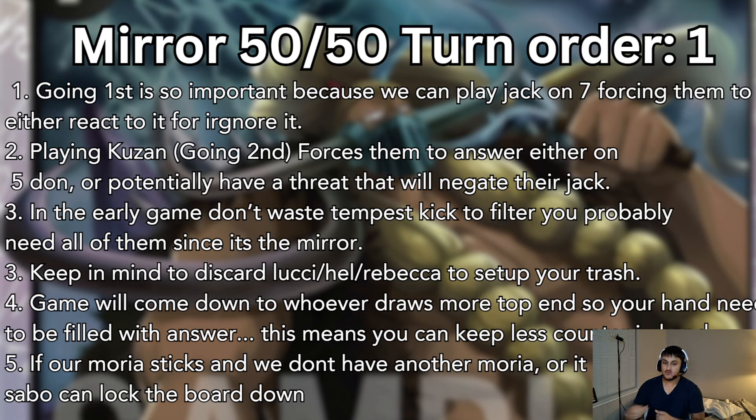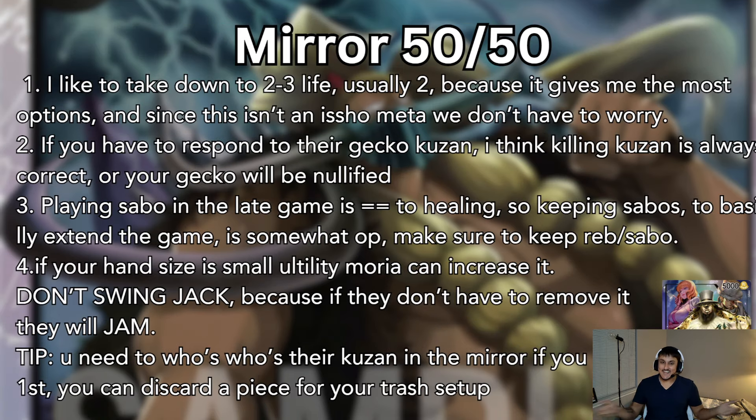The game's going to come down to whoever drops their top end and it sticks, so you can keep less counter in these matchups. You don't always need to grab 2Ks off your trash. If our Moria sticks and we don't have another Moria or it's not necessary, we can just play Sabo to lock it down and keep swinging. I like to go down to 2-3 life, because they're not playing Isho anymore. We take 2-3 life so we can see a lot more options — draw more cards and be comfortable at a low life range.